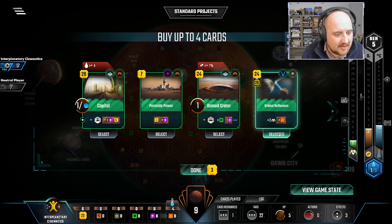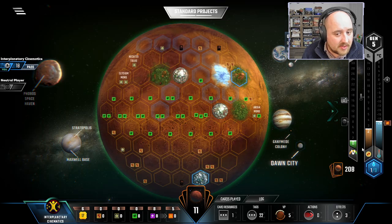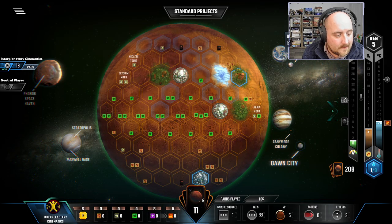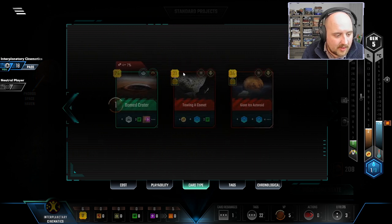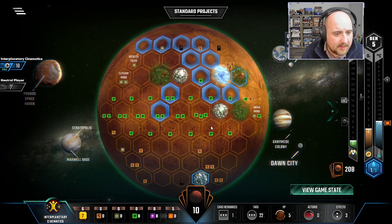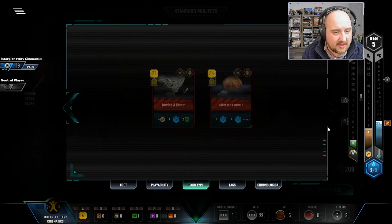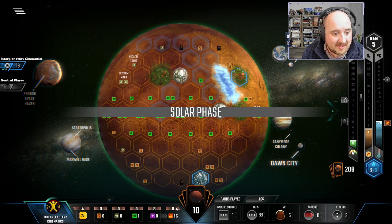There was an animation glitch — it said we had like one energy there. Another city would be nice; I think we can do it. Let's get this heat bump for the heat income. I kind of like the idea of Black Polar Dust. The ocean is helpful — it gets us closer to Nitrolific Moss. Why don't I just wait? It gives me heat income — I'm gonna do it. It is minus one income but it's also plus one TR, so it's pretty neutral on money income. Now we have 16 heat again — that's pretty good.